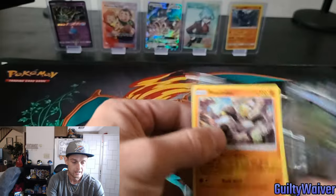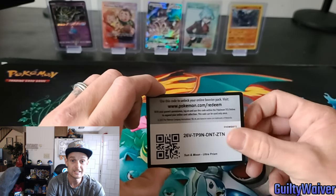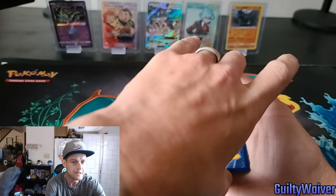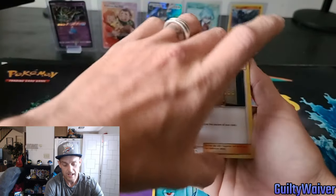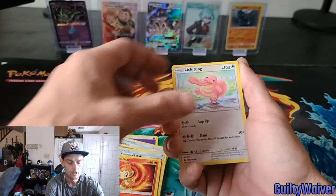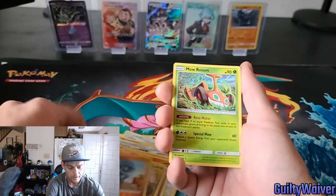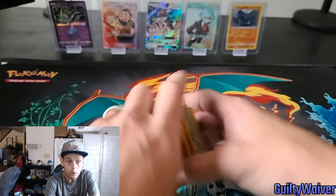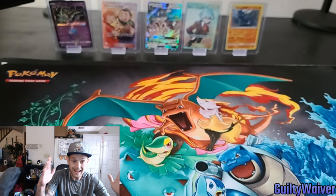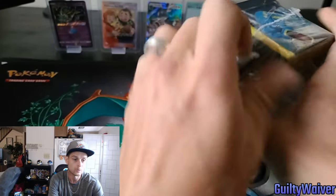Last pack of this set and we're moving on. I still can't believe I pulled a Giratina Prism Star — this is the first set prism stars actually came out in. Cosmoem, Unit Energy, Passimian, Chimchar, Lickitung, Skorupi, Gible, Riolu, and a Mow Rotom. Okay, we didn't pull all the Rotoms — we have now pulled all the Rotoms! Last set guys right here — let's go ahead and do it.